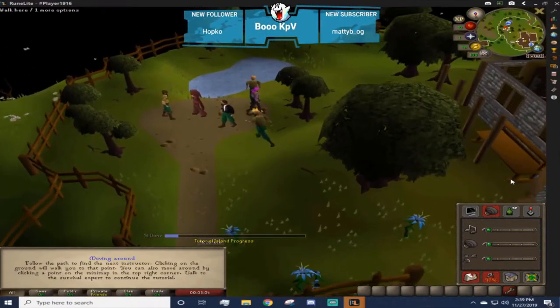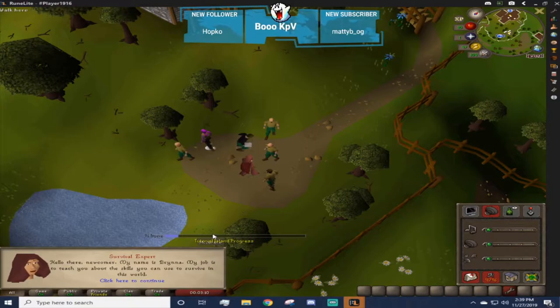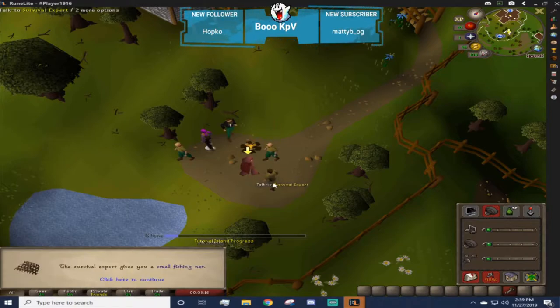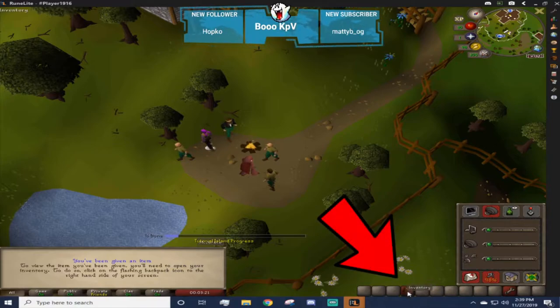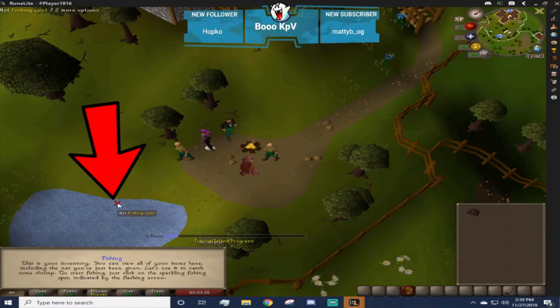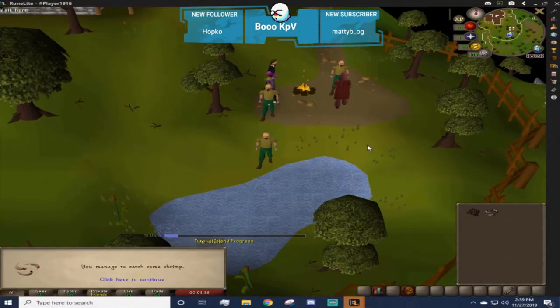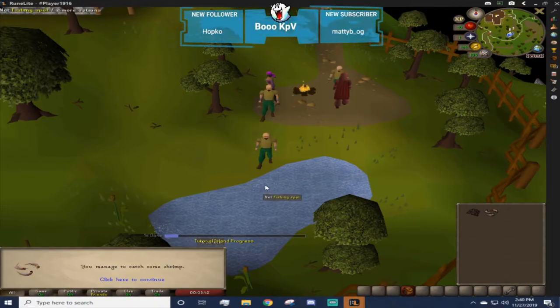You're going to run over and talk to the next female NPC with an arrow above her head. She's going to tell you about the three new skills that you are going to train and she gives you a small fishing net. Check your inventory in the bottom right-hand corner. With that net, over at the fishing spot indicated by the arrow, you're going to train your fishing - one of the 23 skills in the game. Previously you could train to level three but in the new tutorials they cap you at one.